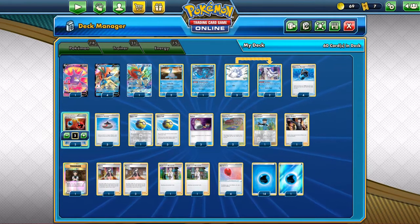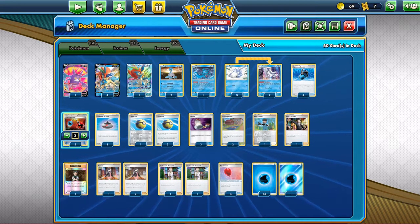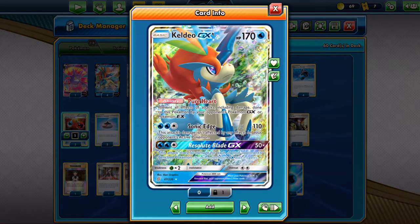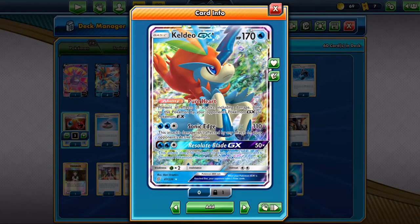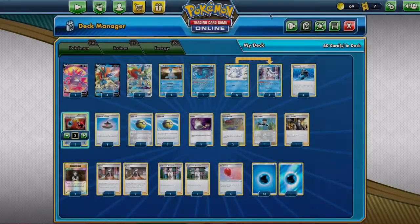It has a nice amount of partners like Frostmoth, Cleon, Lapras, and Keldeo GX. The Keldeo GX is used to block GX or EX Pokémon's attacks. We will mainly see GX because EX is not in standard anymore.